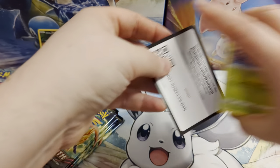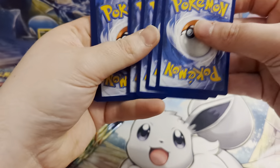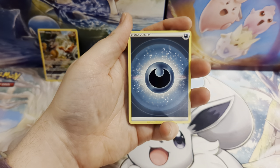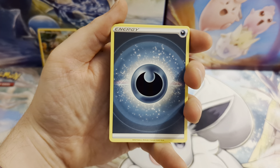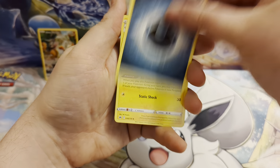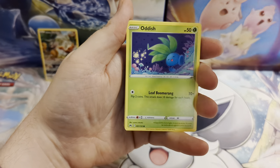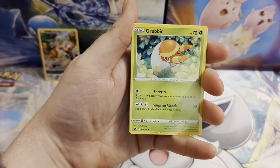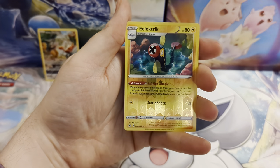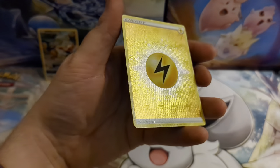Let us know in the comments down below how you are getting on with Crown Zenith — how close are you to completing the set and what big hitters have you got? I'm getting quite close, but hopefully by the time we've had those last Shiny Zacian and Zamazenta boxes, I'll be very close to completing it. Pack one: Darkness Energy, Electric, Rescue Carrier, Giraffarig, Oddish, Salandit, Energy Search, Grubbin, Skvälp, a Reverse Holo Electric.